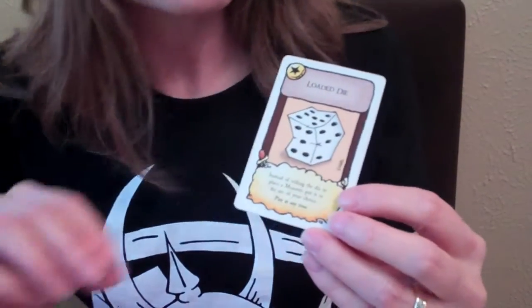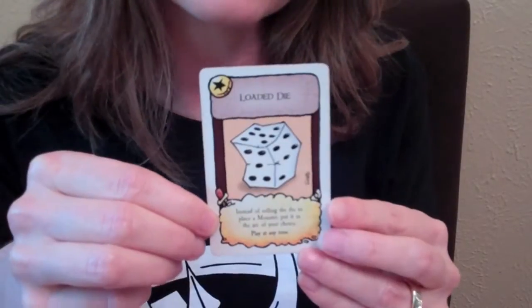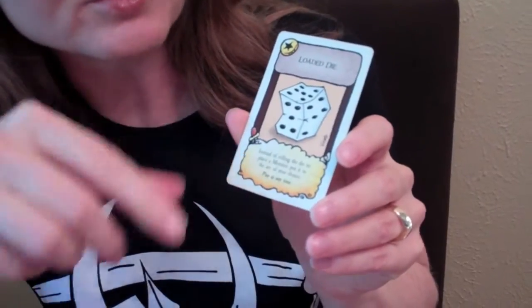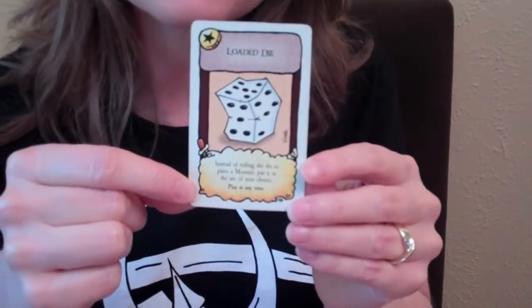The last type of treasure card is a special — just like the specials in the castle deck, these are one-offs that do various things. For example, the Loaded Die allows you, when placing monsters in the forest, to place them anywhere you want rather than leaving it to chance.